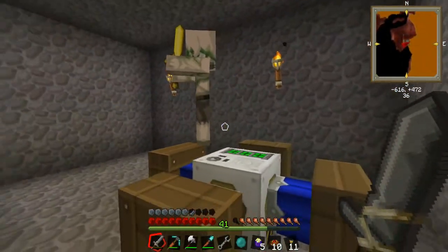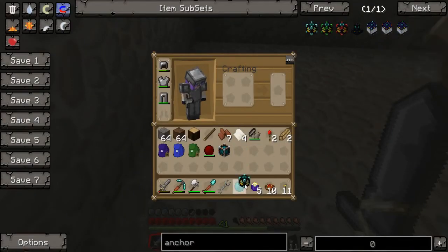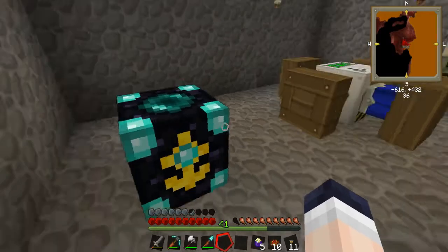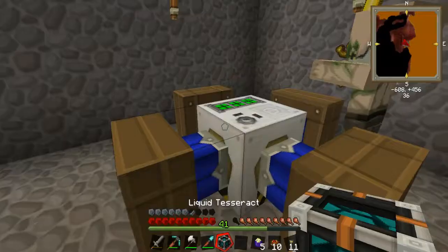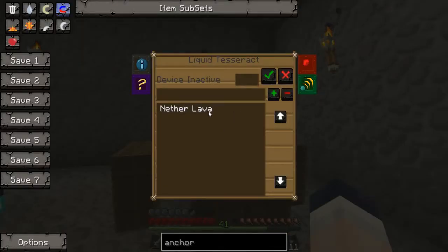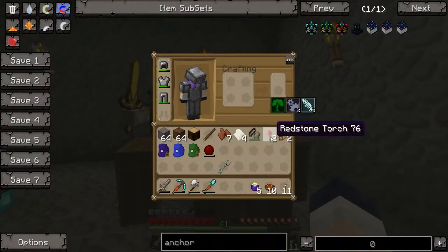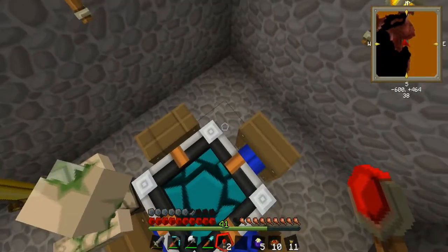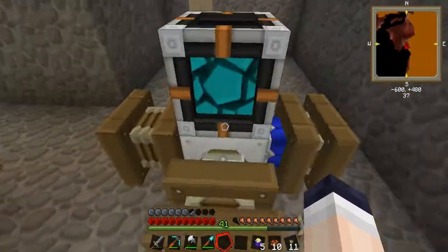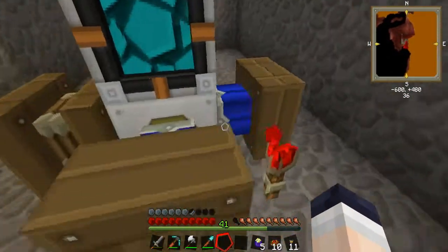Okay, so here we are. As you can see, the tank has been removed. So what I think I want to do is take the world anchor and go ahead and place it here. We'll put our ender pearl in there. And now I think I can just set the tesseract there. We want to set it to the same channel — send only. Do I have my redstone? Yes, I do. So we're going to find out if this works. There's a torch, and there's a torch. Apparently these guys are curious as well — they're all stuck in here.